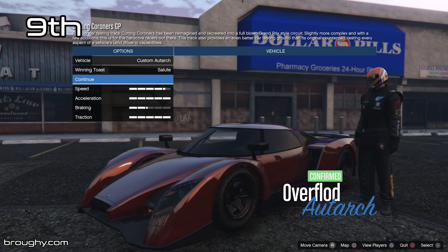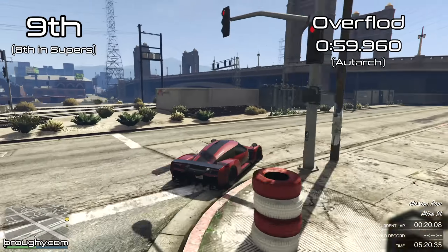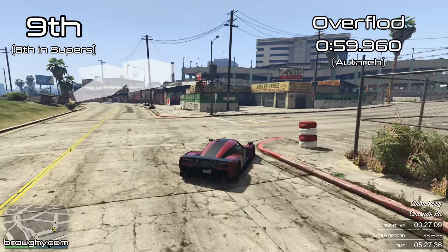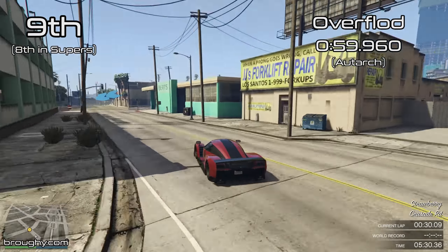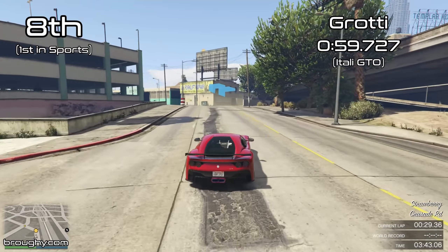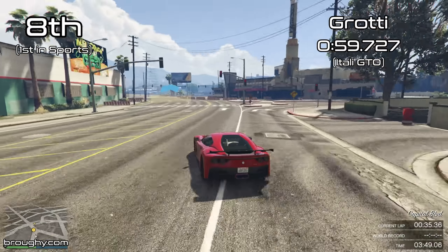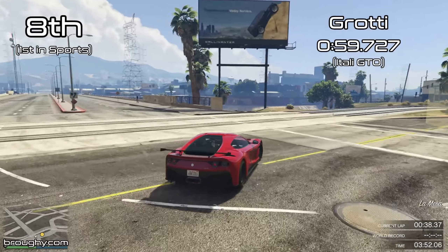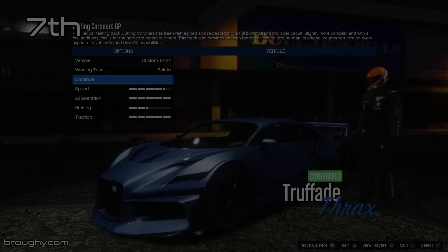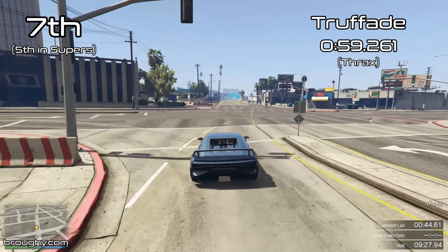Lampadati are in the top 10 thanks to the Tigon, then in ninth place we've got Overflood with the Autark. It's only the top nine manufacturers that break the one minute barrier for lap time around the track, which is kind of crazy - only nine manufacturers out of technically 51 that make four-wheeled vehicles can produce a car that breaks one minute. Grotti up next in eighth place just slightly ahead of the Autark with a 59.7.